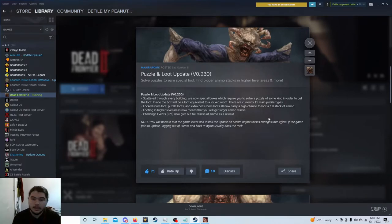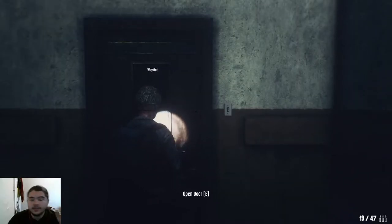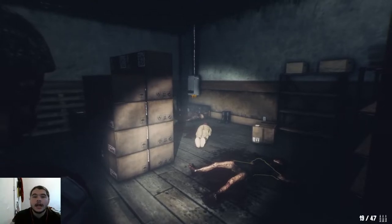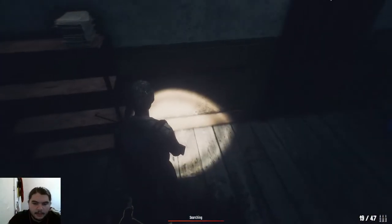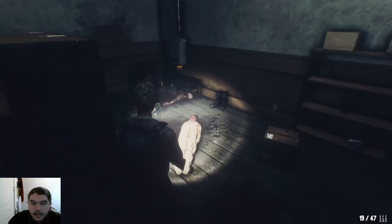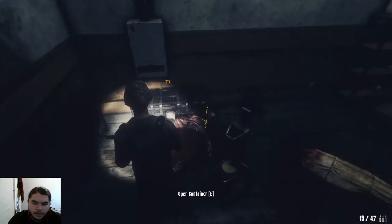Alright guys, finally I found another one. I wanted to show this screen real quick because it's new. It says: 'Scattered throughout every building are now special boxes which require you to solve a puzzle of some kind in order to get the loot. Inside the box will be equivalent to a locker room. There are currently 15 puzzle types.' Every building — when I tell you I have searched 12 buildings and this is my 13th one and I finally found another one, I shit you not. I was actually going to give up. This was going to be my last building, and I was like, I don't know if something's wrong, maybe they're updating it and they're not popping up, but let's see what we got here.